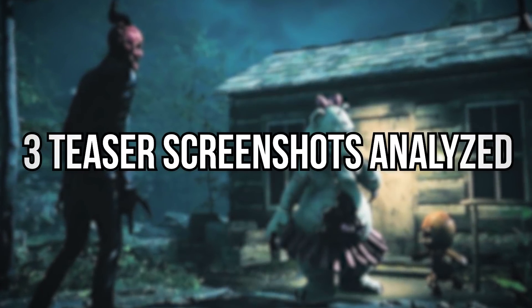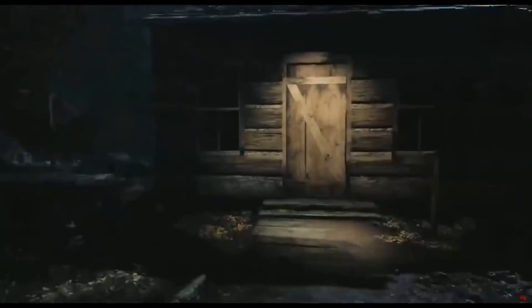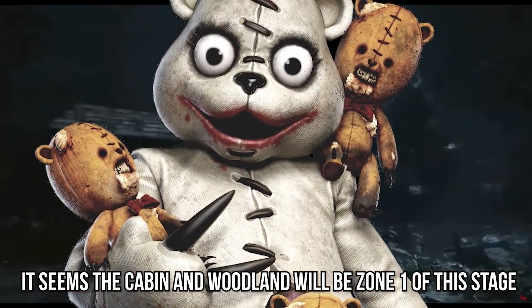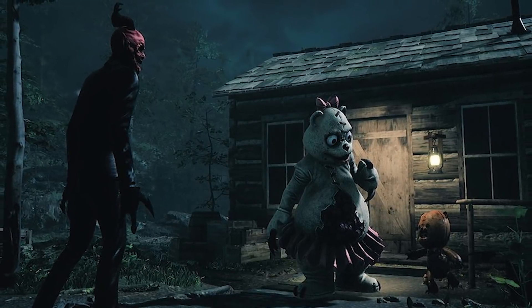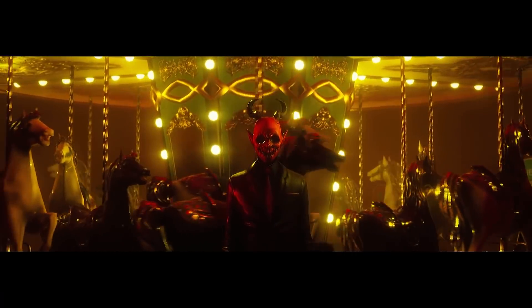Now we've looked at the trailer in some detail, let's tackle the teaser screenshots. The first teaser released was this image of Mama Bear and one of her Trigger Teddy kin conversing with Malak outside this woodland cabin. Those of you with sharp memories will recall this is the area shown off last year in an Instagram post from developers Glowstick Entertainment. It seems this cabin and the surrounding woodland is where Mama and her babies reside. It is then logical to conclude that this is Zone 1, and the location where protagonist Doug first encounters these monsters — with later zones then taking place in the caves shown off in teaser trailer 2. From the camera framing here it almost looks like this will be a cutscene not experienced through Doug's own eyes. This could mean Chapter 4 has actual movie sequences — scenes not experienced directly by Doug that tell a story from Malak's perspective too.